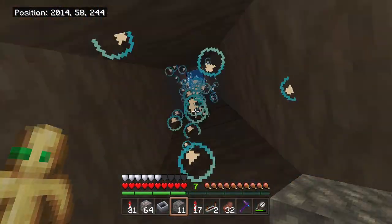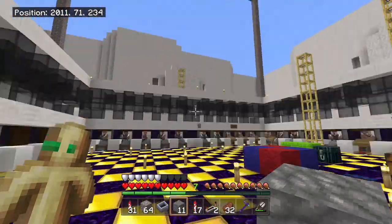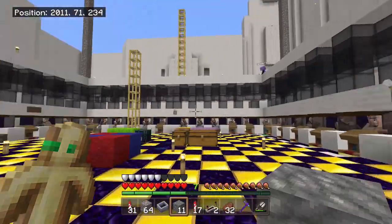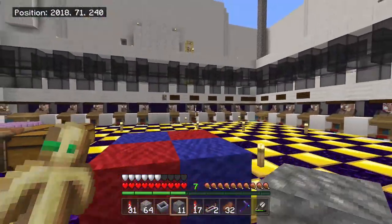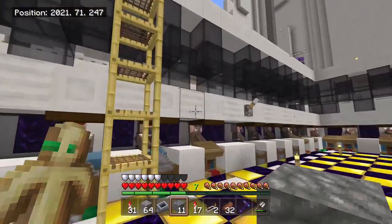Up these bubble columns here we go into our villager trading hall. This villager trading hall is a Silent Whisper design and I absolutely love it. I was able to get all of my villagers in here nice and close. I believe each one of these entire modules all the way around holds 44 villagers total. So if you're looking for a villager trading hall, definitely check out his design - it's definitely an awesome system and it works very well.